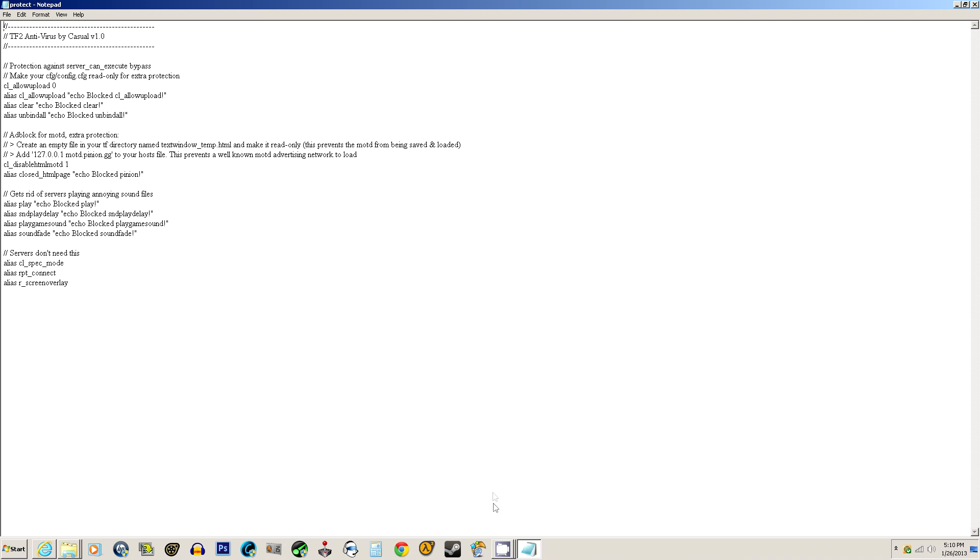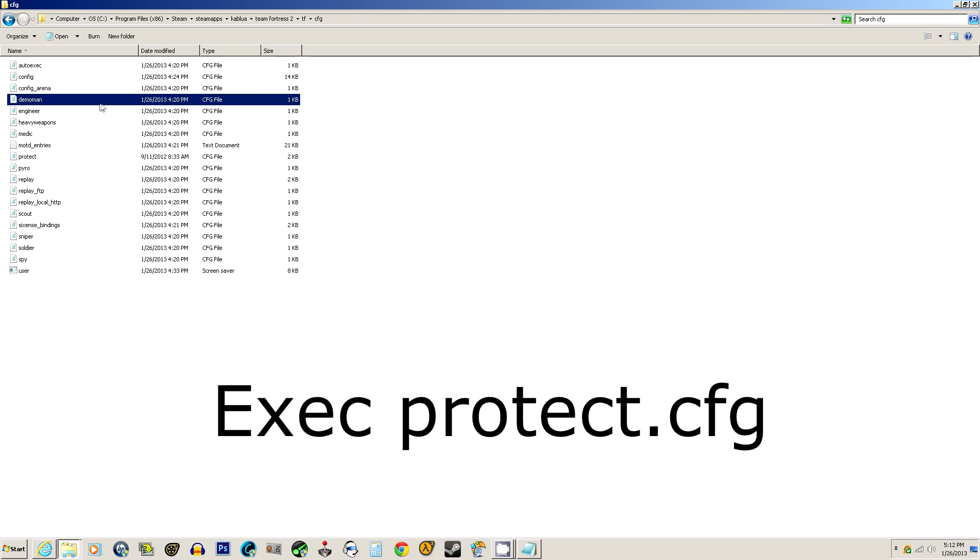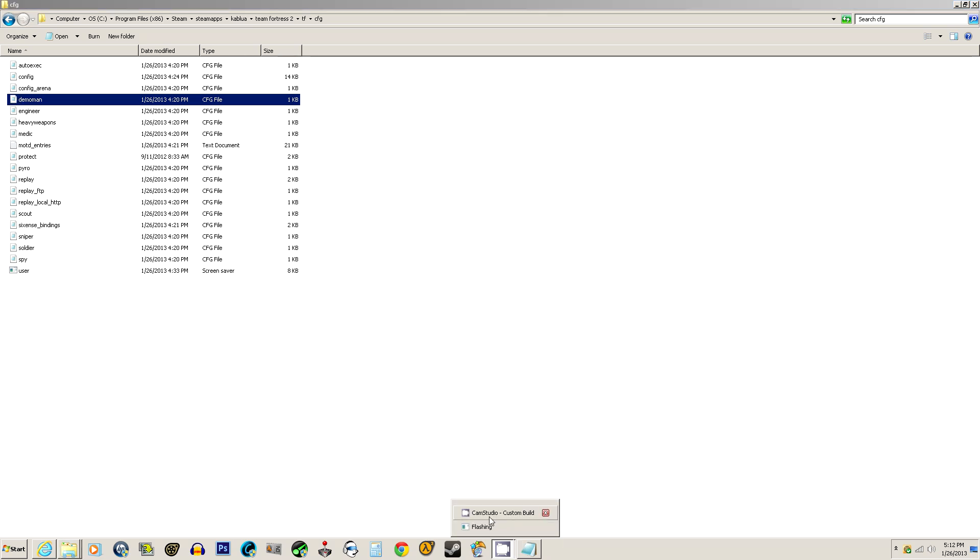It's pretty simple. Just paste it into your TF folder in the cfg part — you can see it right there. And you're going to have to add a line to your autoexec.cfg, which is exec protect.cfg. I'll just list it there. It should pop up right now.